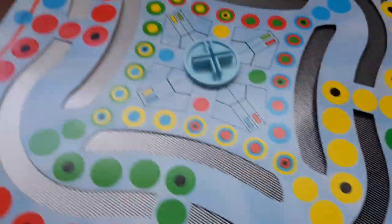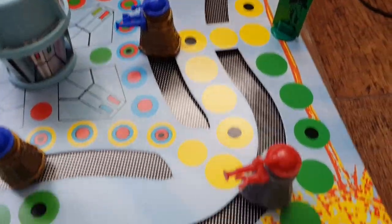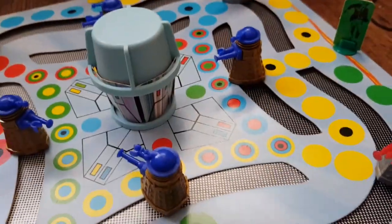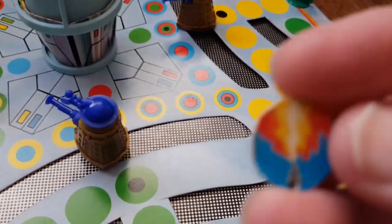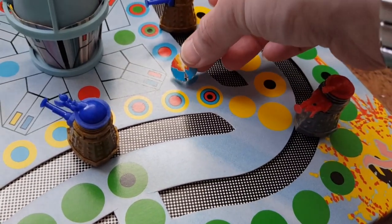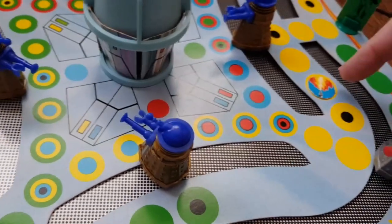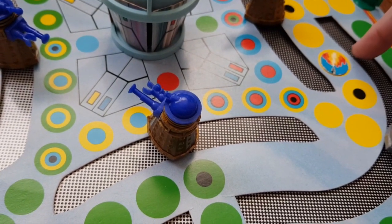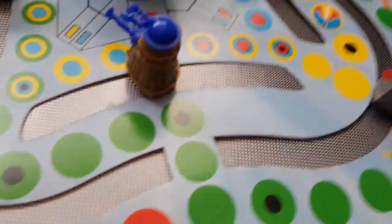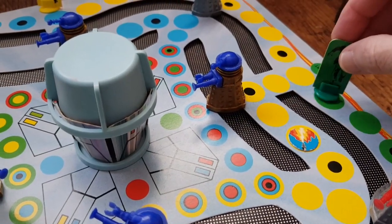The board is all set up. Basically you've got the Daleks on their tracks, you've got the playing pieces, and you've got the command center in the middle. You're meant to have two of each color of these discs, so I'm missing a few and might have to print some up. You would place these on different paths and choose them - the idea being if you land on that disk and a Dalek is nearby you can exterminate the Dalek, or if you land on the disk and the Dalek goes next to you, you don't get exterminated.